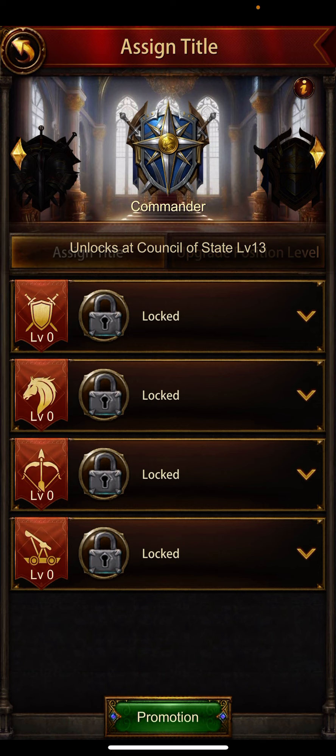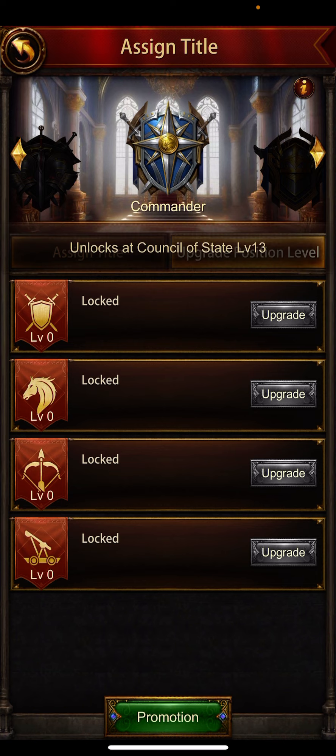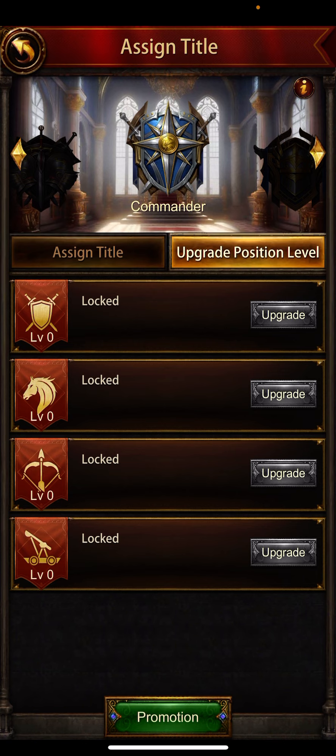When you click on the lock icons, you will find out which level you require to unlock those sections. For the upgrade, it's the same — you need to upgrade the level of this building.